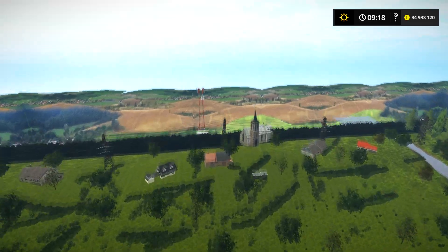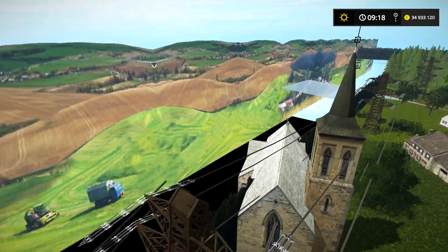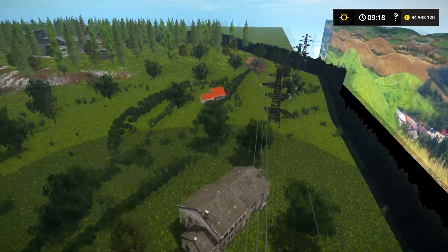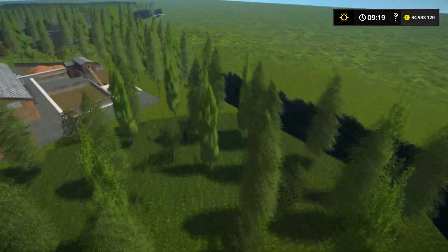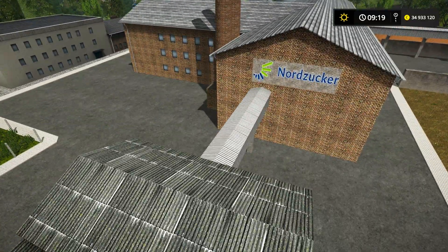Il y a une antenne, des petits détails et tout — oh joli joli, ah ouais mais c'est joli, franchement. Il faut des maisons — ça sert à rien de les foutre, les maisons, mais c'est magnifique. Ici c'est quoi — il y a tous les étudiants ? Ça c'est quoi — Nordzucker ? Qu'est-ce que c'est ?